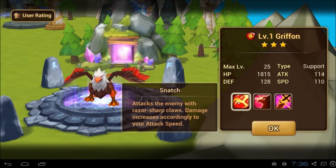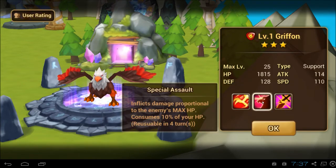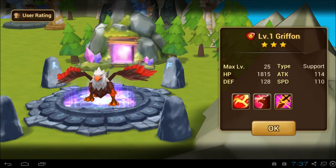Damage increases according to attack speed. Damage proportional to HP. Consumes 10% of your HP — okay, that is weird. I assume the damage is higher because he requires his own blood to attack.